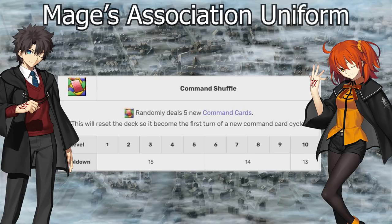Command Shuffle lets you deal a new hand of Command Cards, and it will restart the three-turn cadence for Command Cards. It's a very powerful ability in the right hands. Mages is a very good Mystic Code early in an account's life when you don't have a lot of support units giving you charge or starting charge craft essences. Having the ability to charge 20% and get to your NP faster is very useful, and shuffling cards to get what you need will definitely help.